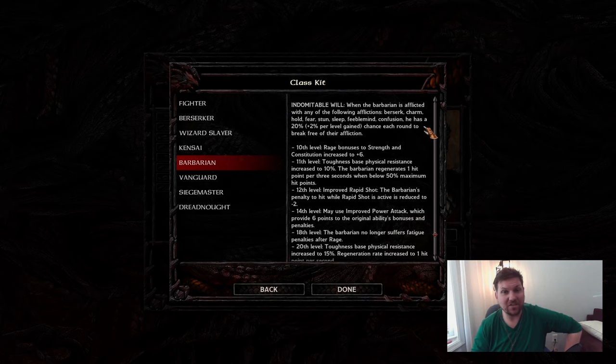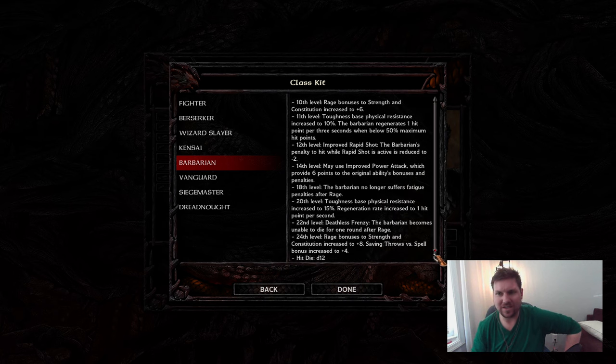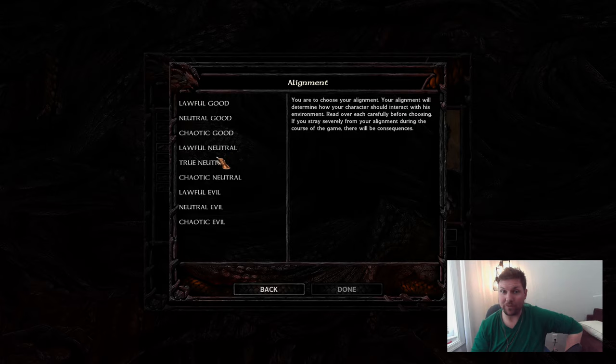He gets a lot of stuff at later levels — at 14th, 18th, and 20th levels he gets a lot of great abilities. At 24th level, he's not even suffering the negative side effects of Rage. Very powerful stuff.